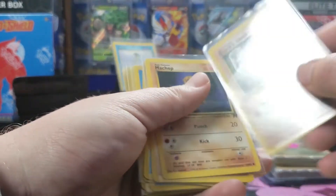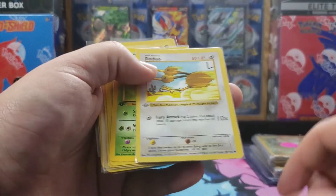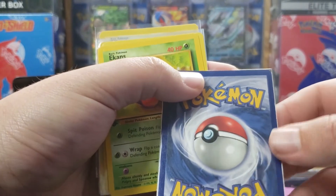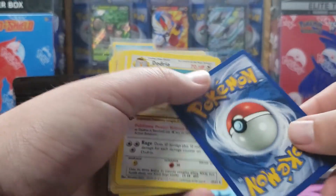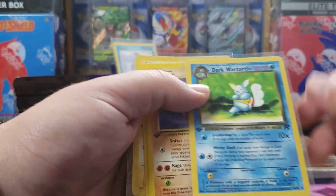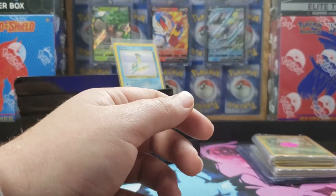Looking at some of these that are in good condition, I can start doing the binders with first edition cards. There's a first edition Doduo right there — it's got a little nick there. First edition Ekans. First edition Butterfree — that's not the error card, but it's still cool to see. Charmander's got a little wear on the bottom. It's cool to get these cards with an Eevee, a Wartortle, Kabuto, Gastly, and a Pikachu. It's in pretty good shape — just a little nick at the bottom.